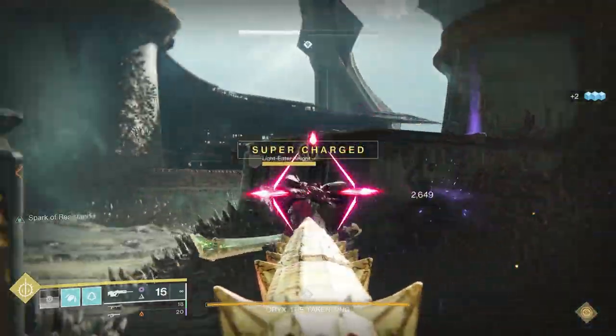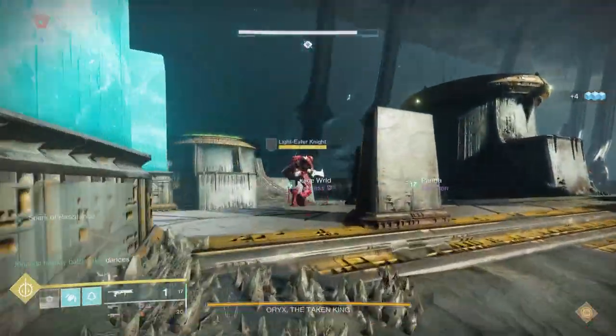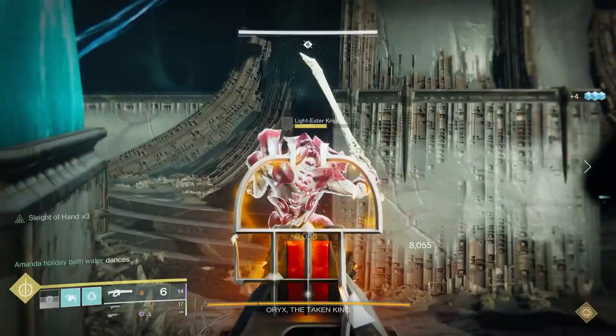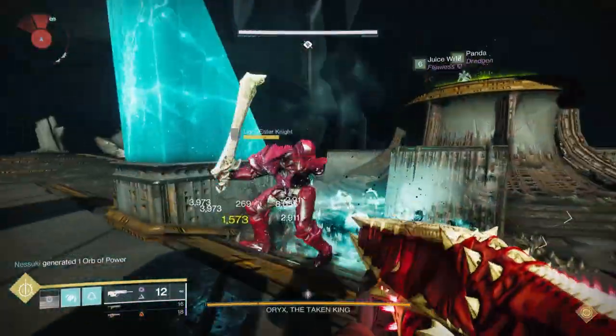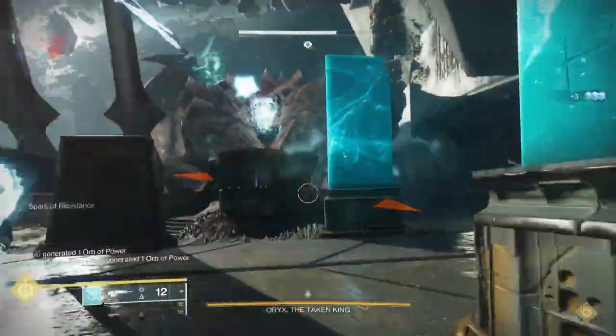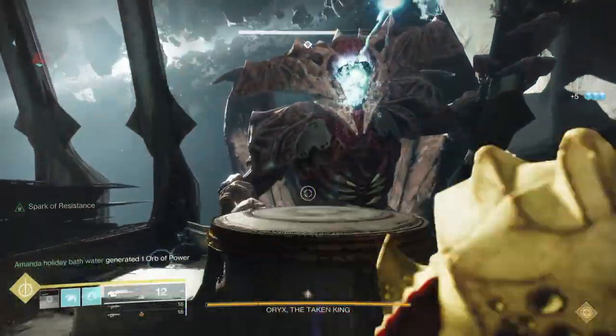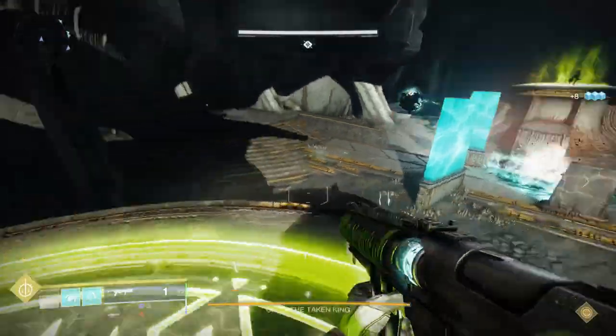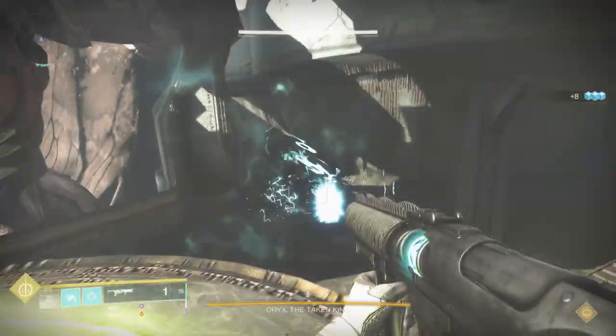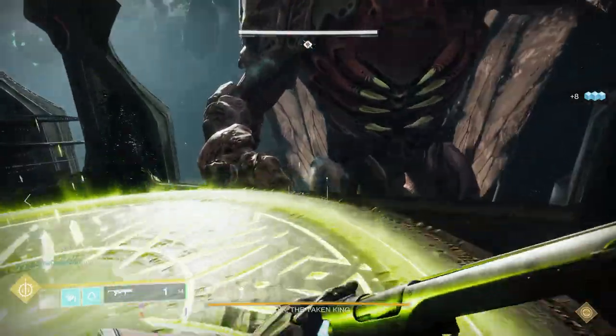The other difference from Destiny 1 is for the second sequence, Oryx is not going to move. So to know which plate is next, you just wait and see which plate turns green. Whoever that was, that person jumps on, and the person going torn jumps on as well. You're then able to tell the other person which plate they need to jump on to complete the sequence. Do that a total of three times.